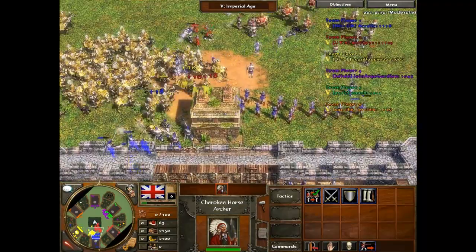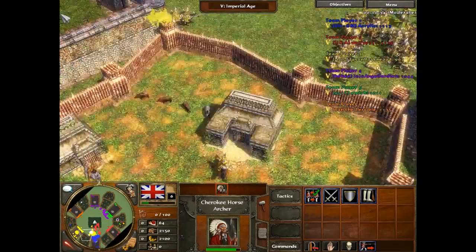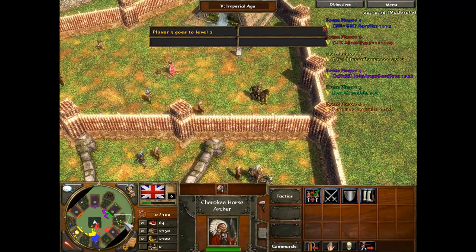Player 1 just went to level 3. So he's at level 3 now and I'm still only at level 1, along with most of the other guys — except Purple is in level 2. The players in this game were Restrainer Casuals, Wolfie or something, Acrylic, Jojo Angle Guardian, Emich, and Ivan the Terrible. We battled back Blue again, but still he's got the ranged units and they're just crushing us. Player 3 goes to level 2 — mission success, I finally made it to level 2.